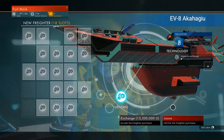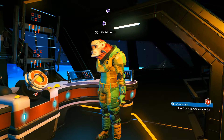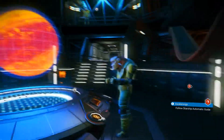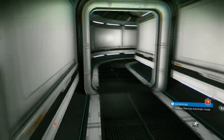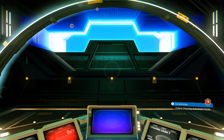Oh my freaking god — 13 million units! I thought he was going to give it to me. I guess I do have to fight. I've got to go get this fuel. I was hoping it would have been that easy. I've seen people do it but I think they have to fight some ships off. I think the ships I'm going to be fighting — launch thrusters, okay.